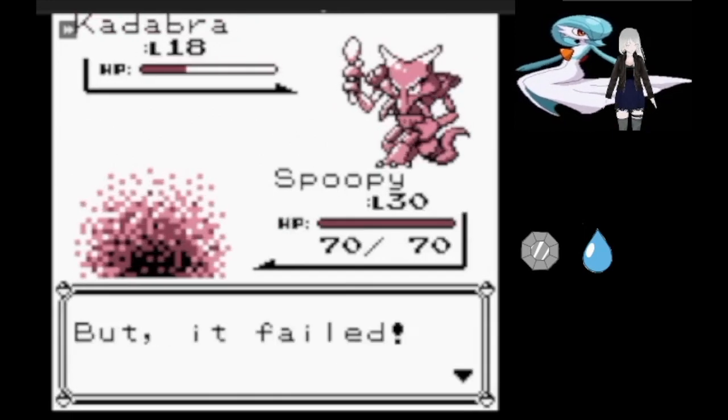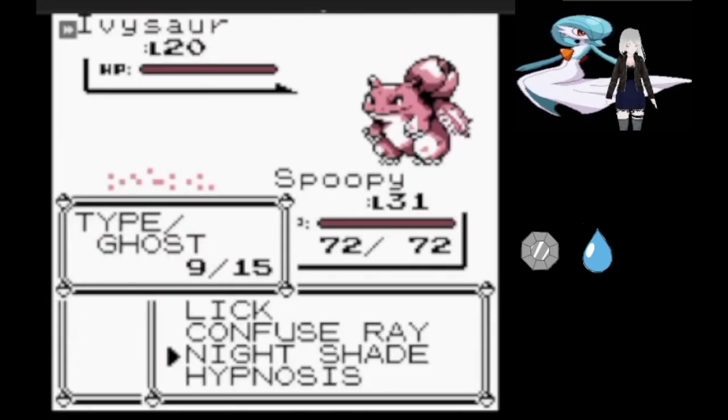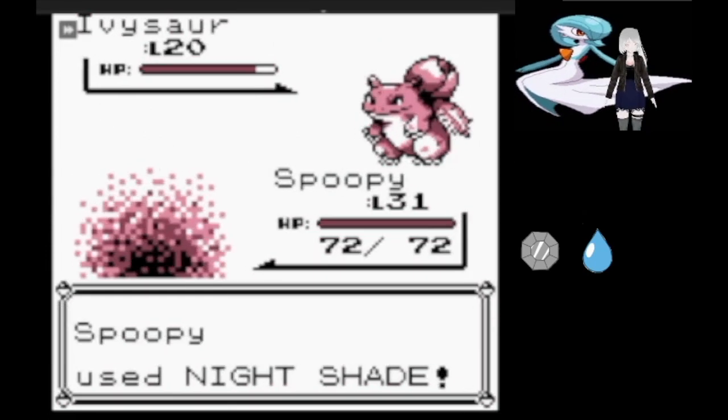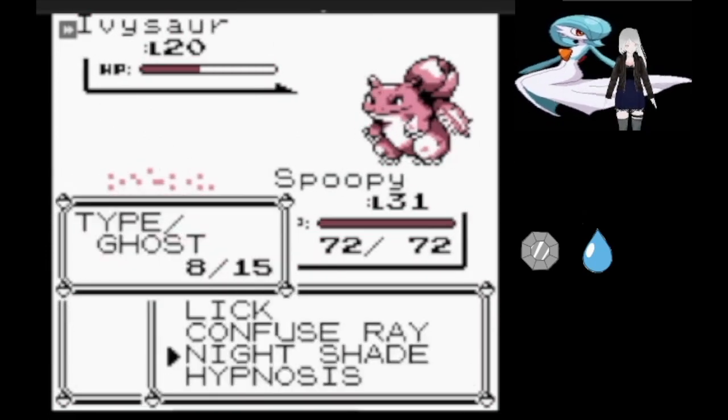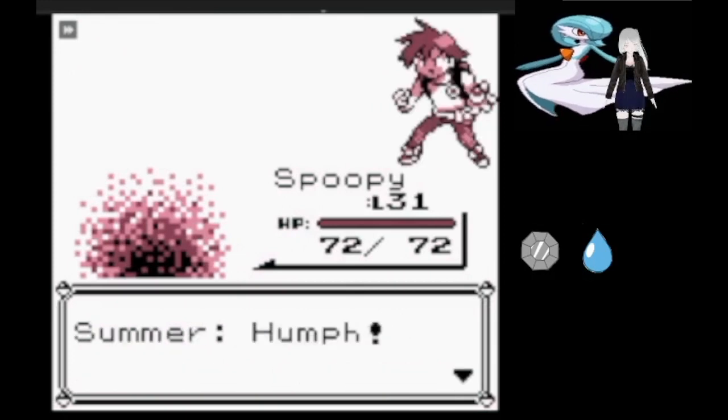Kadabra, even though it should use Confusion at this point, only tries to Teleport before going down. The now-Ivysaur just isn't able to keep up, and we're free to get Cut and move on to Lieutenant Surge.